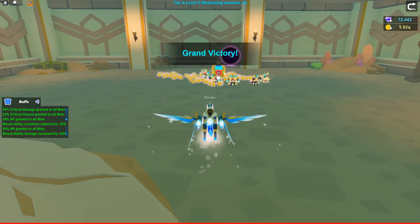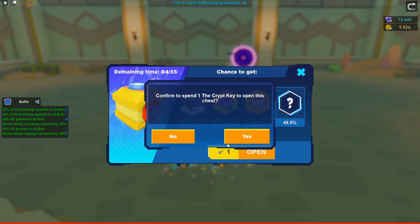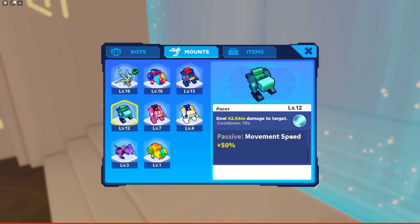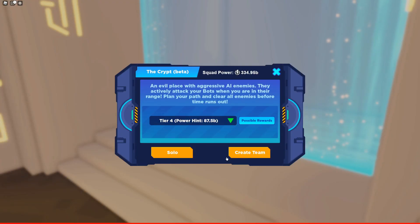We beat it again, let's see what we're gonna get. Coin boost! We're gonna equip our pacer and see if we are gonna get this. Let's go!